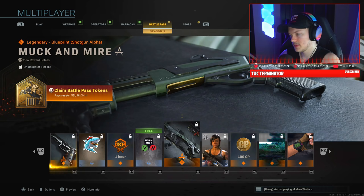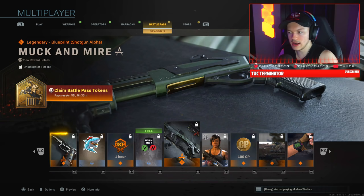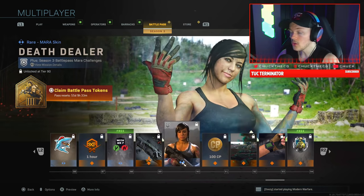Now we have the Muck and Mire — basically a shotgun variant for what I'd call the Remington 870, the one with fire shotgun rounds. It's green and gold and looks pretty tough — I'll probably run it.